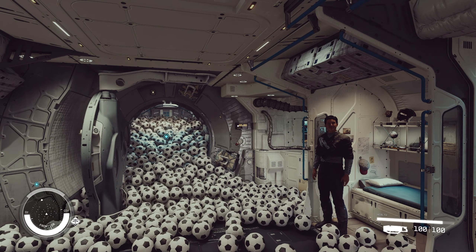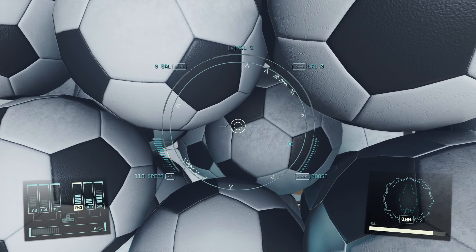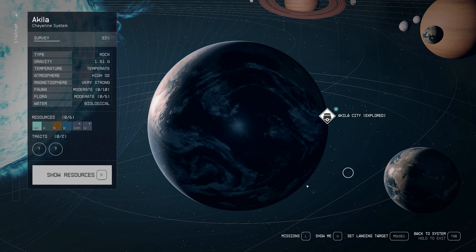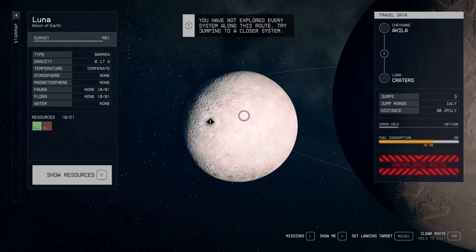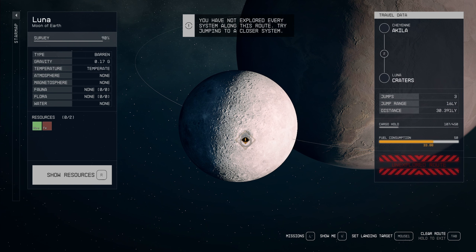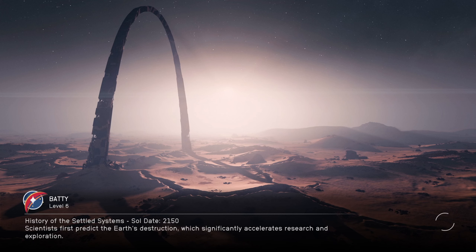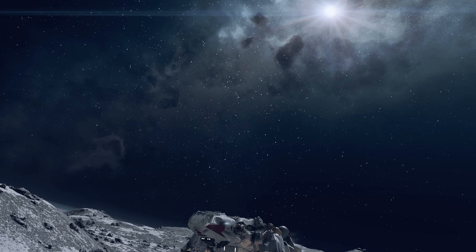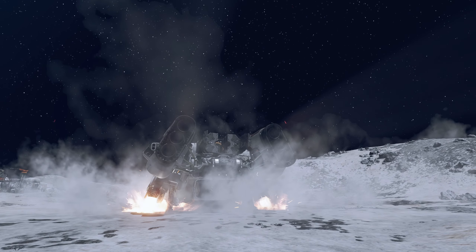I feel like we need to find a place where there is no gravity and see how the soccer balls react. We might try and go to Earth's moon. Alright, so we're gonna land here on Earth's moon - this is what Earth looks like in the future according to this game. Alright, here we go, we're going to Earth's moon. Good to go for landing - we're landing! Oh, you can see all the soccer balls coming out of the spacecraft. We're landing with the soccer balls!